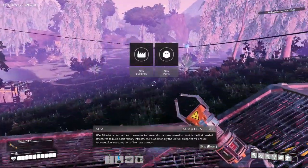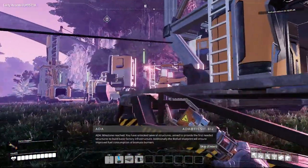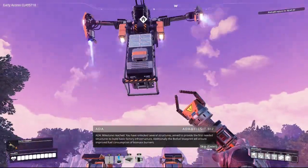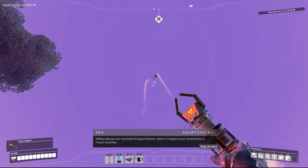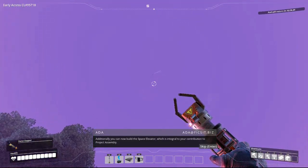Milestone reached. You have unlocked several structures aimed to provide the first needed to build basic factory infrastructure. Additionally, the biofuel blueprint will ensure improved fuel consumption of biomass burners. Additionally, you can now build the space elevator, which is integral to your contribution to project assembly.